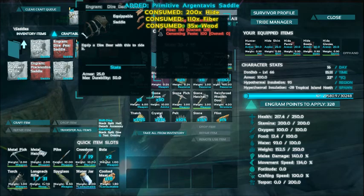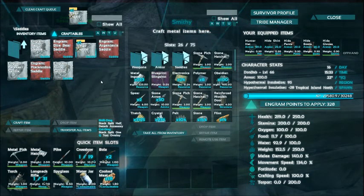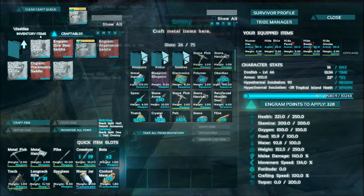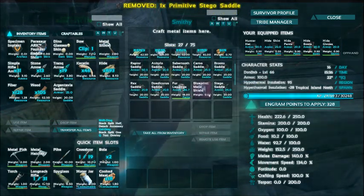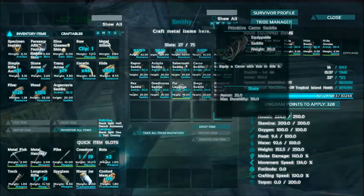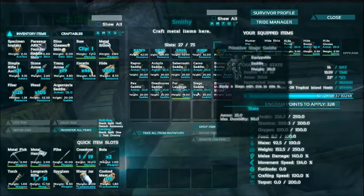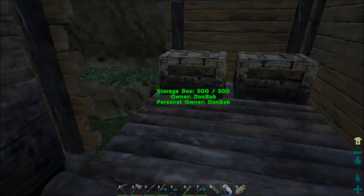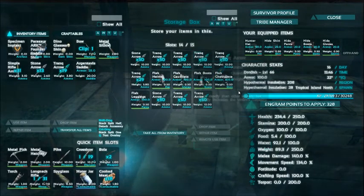Don't have enough cementing paste - I gotta find a beaver area to get the cementing paste for the dire bear. I've had a couple low level dire bears wandering around not too far away. So we're gonna put the stego saddle in here. I've been making a whole bunch of saddles - I got raptor, anky, saber tooth, carno, bronto, rex, doad, and now I have a stego saddle and an RG saddle.